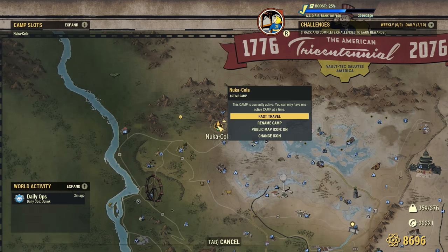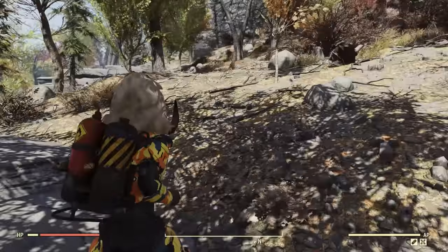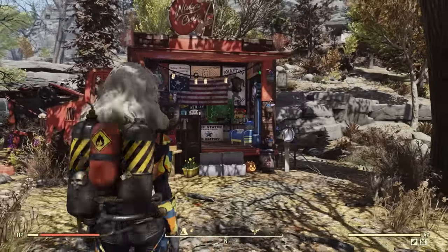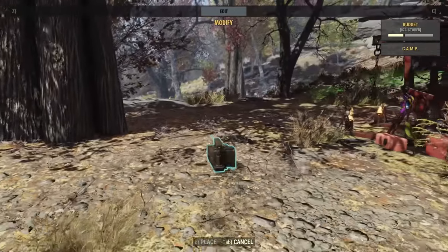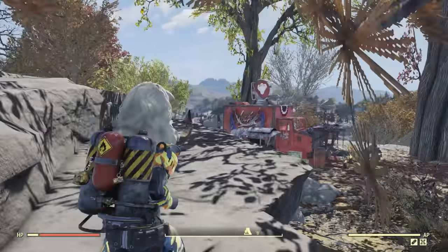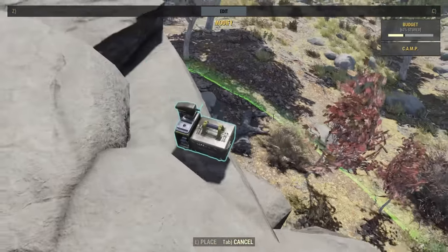Up next, let's talk about changing your spawn position when fast traveling to your camp. Sometimes when you build your camp and fast travel to it, you will end up in a random spot. If you built up on a mountain, sometimes you will spawn at the bottom and have to walk back up, or sometimes you will randomly spawn inside objects or get stuck at the back of your camp. To fix this, simply take your camp module and move it somewhere else, then fast travel back and you should be in a new position. Just mess around with its placement a bit and eventually you will get consistently good spawns.